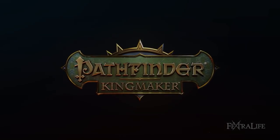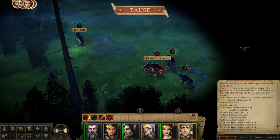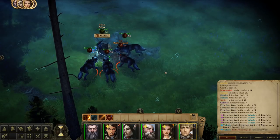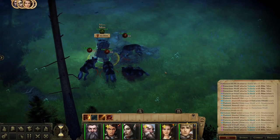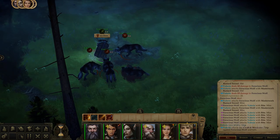In this Pathfinder Kingmaker guide we will take a look at Valerie. Valerie is a tower shield specialist, which is a subclass of fighter, and as such is a fantastic frontline tank that can survive almost anything thrown at her. She can be built in many ways and multiclassed with other classes, but in this guide we will cover the most simple and effective build focusing only on the tower shield specialist fighter subclass. This build guide is aimed at beginners and everyone else that needs their memory refreshed regarding certain mechanics.